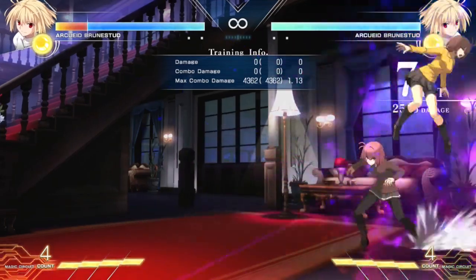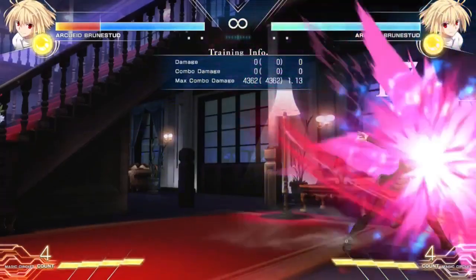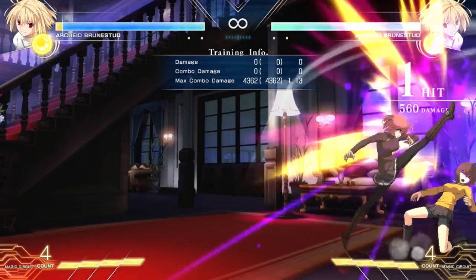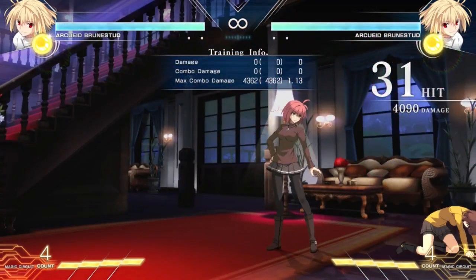If the jump A is blocked and the jump C connects, the combo works. However, you will notice that it did slightly under 4,100 damage — that's nearly 300 missing damage. When a double overhead mixes up the opponent, there is scaling applied to the damage only, but not to the hit-stun.